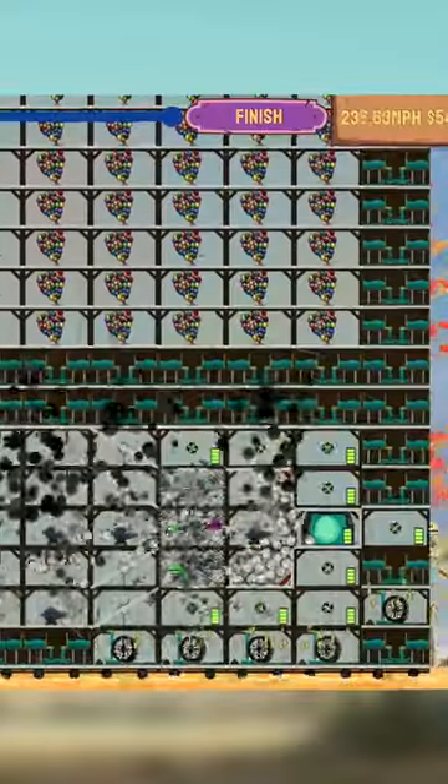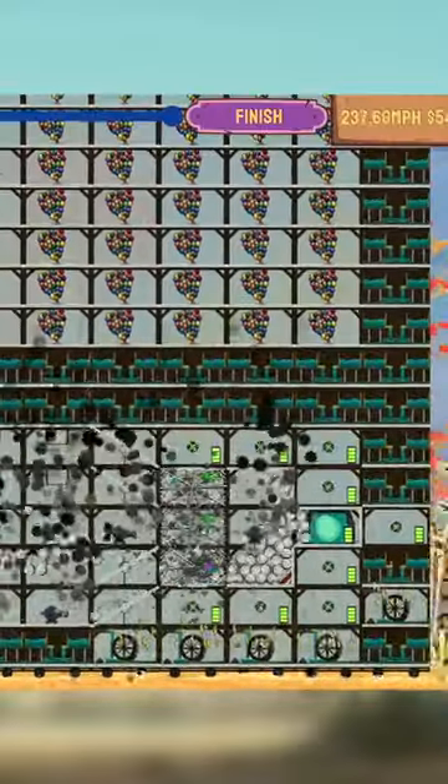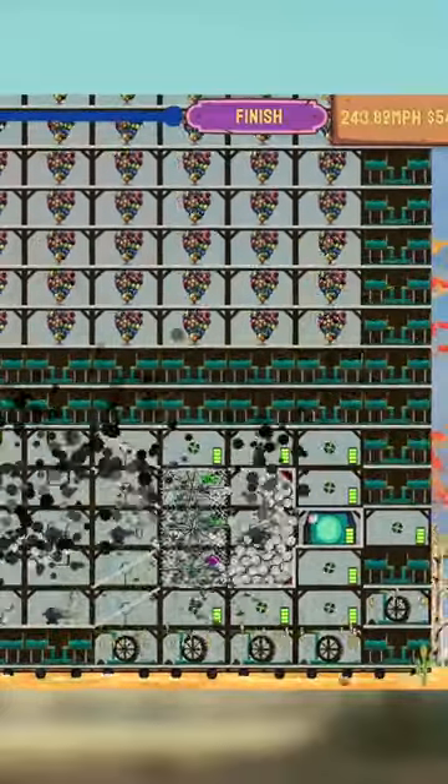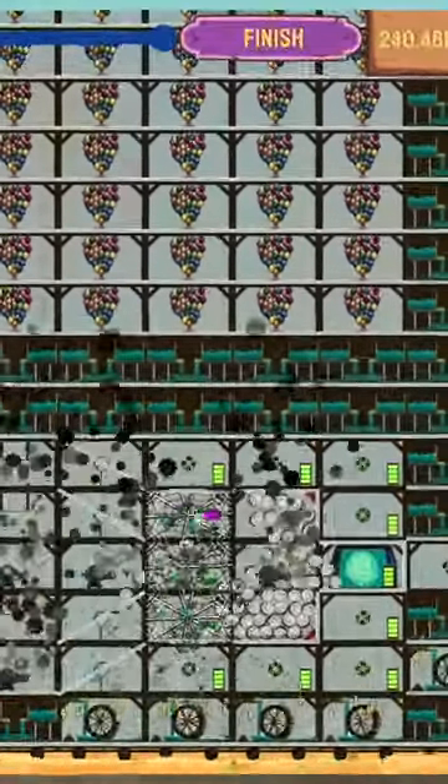You also might notice all the balloons at the top which are reducing the friction, and it works super well — it gets up to 200mph plus. Sometimes it gets jammed, but I added some bumpers to try and stop that happening.